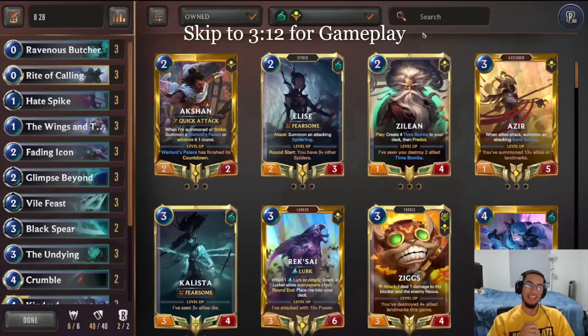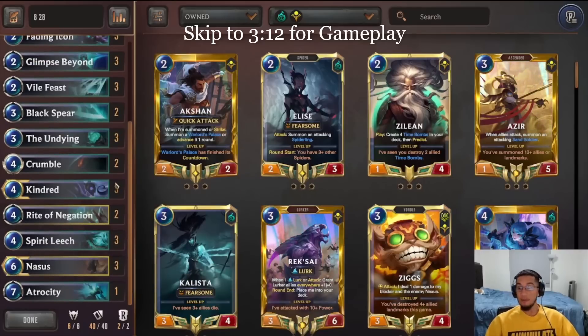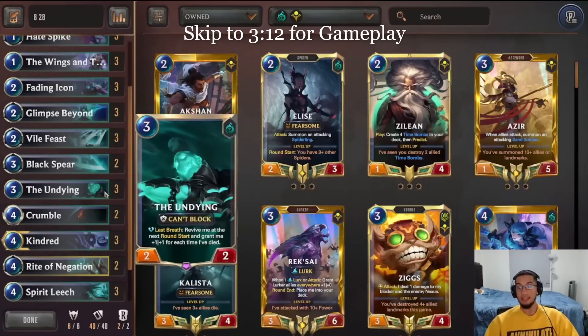Hey everyone, Ser Turmo here again. There's one archetype that has been impressing me a lot over this past week, and that's Nasus Kindred. If you haven't seen people play this deck, it's really enabled by the buff to Hayspike — probably one of the best cards in the whole deck. The idea is that you're able to use Hayspike on stuff like the Undying to consistently get value.